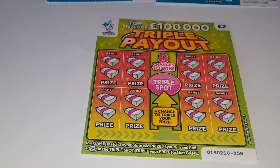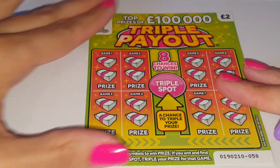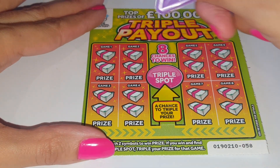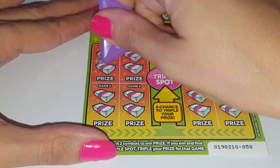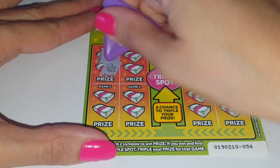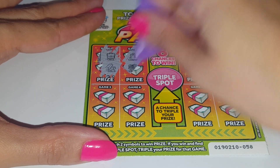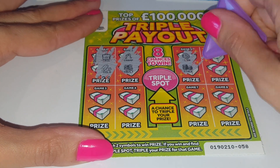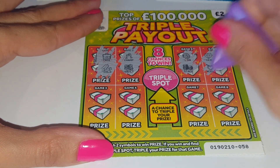There we go, that's better. So match two to win, and then if you do win you see if it's tripled in the middle. We have a case, a gold champagne, a vault coin, a stack gem, and a necklace.